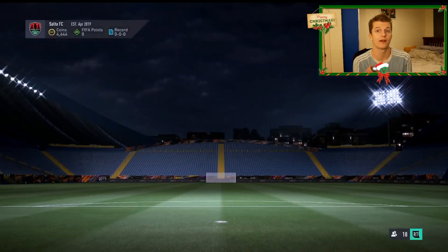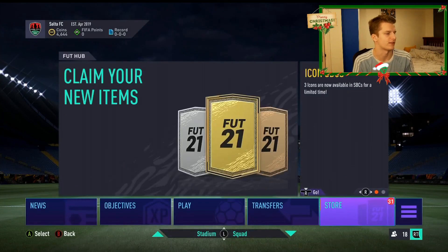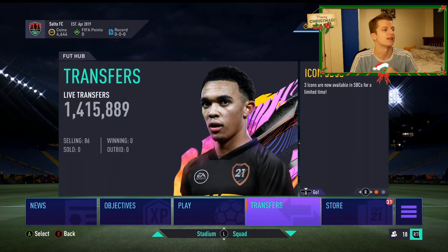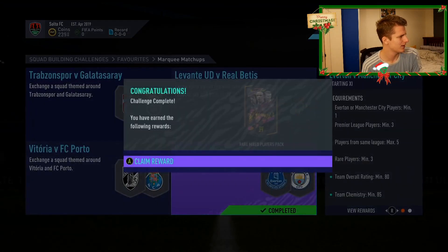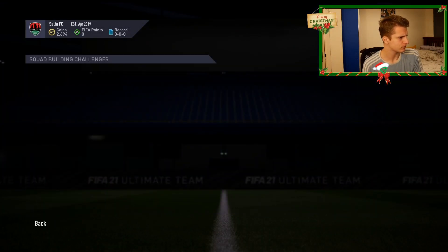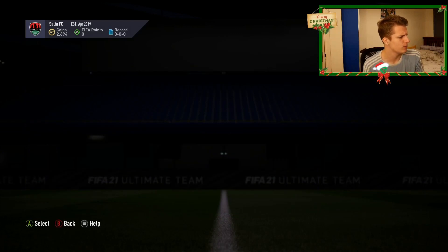What we'll do right now whilst we're waiting for stuff to sell on - because we're only sitting on 6k - is go and do an advance SBC. We've got to complete one of the marquee matchups just while we're waiting for a few things to sell on. It's a bit of an awkward one - 80 rating, 85k. Bear in mind anything that heavily carries rating is a bit inflated. This is a team we've managed to use and it gives us a nice little rare mix player pack. We've had a few silvers sell on, at least two by the looks of things.